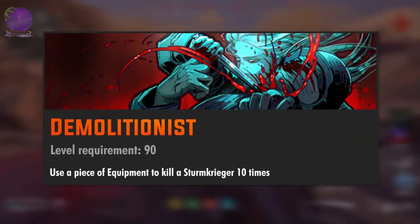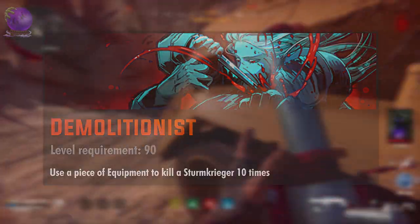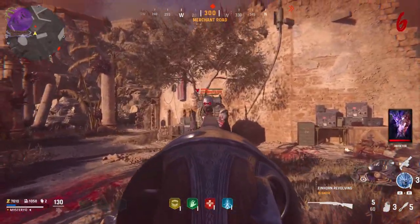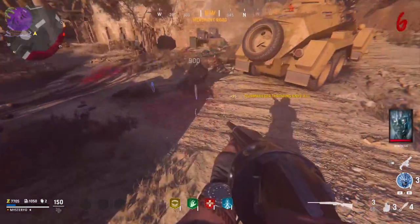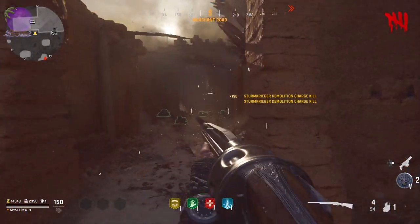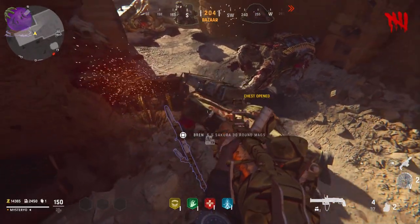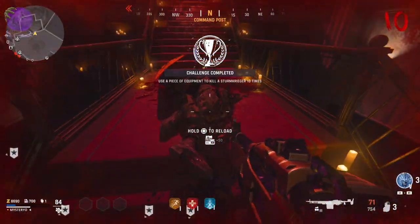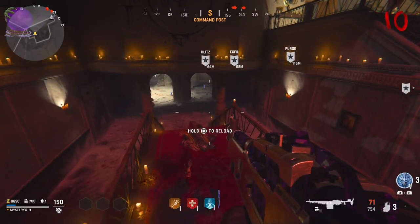The level 90 challenge is Demolitionist: use a piece of equipment to kill a Sturm Krieger 10 times. Weaken the Sturm Krieger using a normal weapon and when he is really low on health use an equipment to finish it. This challenge can easily be done inside the void objective, but if you complete the antenna side quest on Terra Maledicta you can spawn 4 Sturm Kriegers at once. I recommend using throwing knives to finish them because you get the knives back after the Sturm Krieger dies.